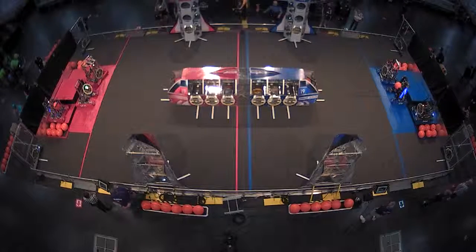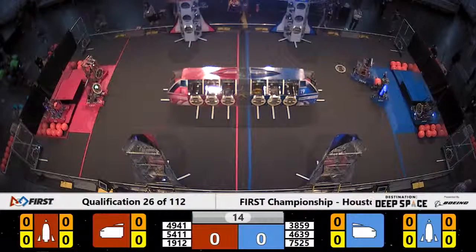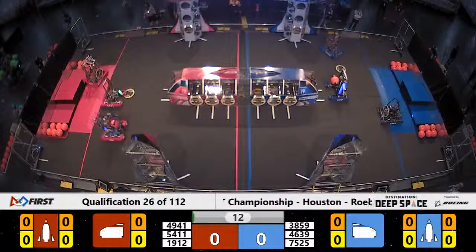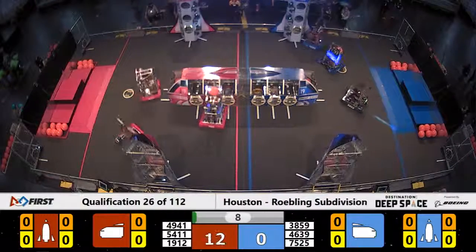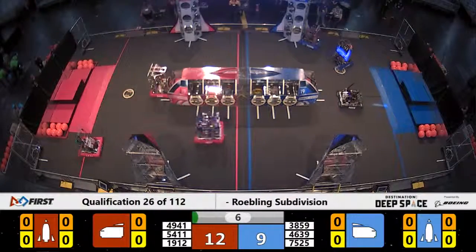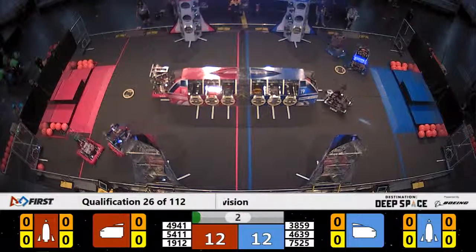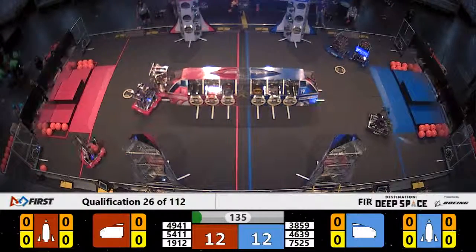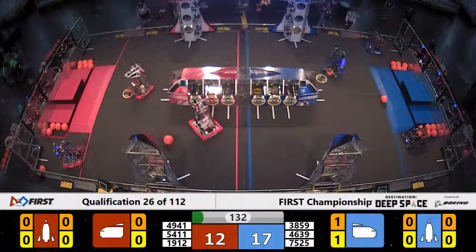Space Explorers between the lines in 3, 2, 1, go! The first match in the afternoon here on the first day of championships on Roebling is underway with the Sandstorm going. Pilots remote control these robots. Red Alliance already scored some cargo in the cargo ship. And now the Sandstorm lifts — the drivers can see directly and off they roll.